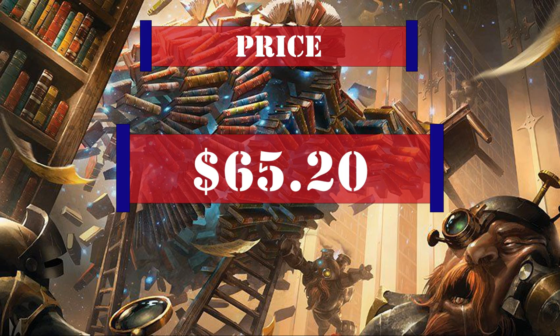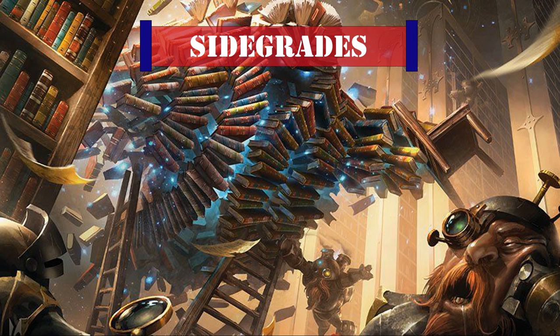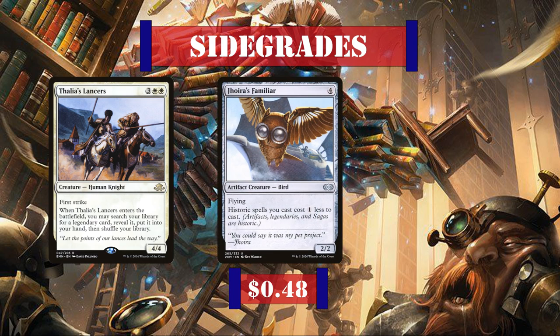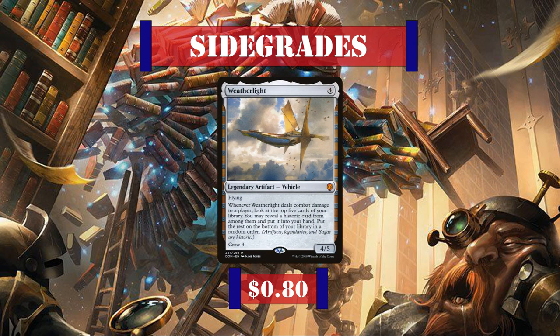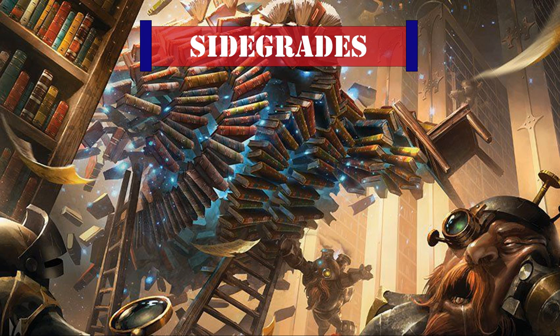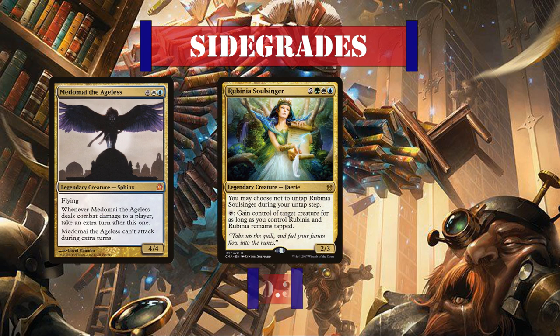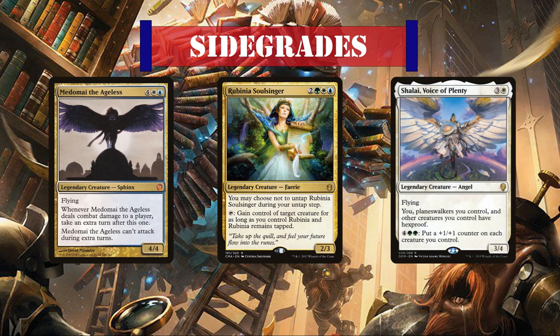For some side grades, some non-legendary creatures can be considered to support this playstyle. Thalia's Lancers make a decent tutor to search up even non-creature legendaries, while Joyer's Familiar is another source of cost reduction to make our legends and non-legendary artifacts cheaper. Feyboro Elder is a great source of ramp that gets huge thanks to our 5-color deck. Weatherlight would also be a good addition, helping us dig deeper into our deck for legendaries or artifacts whenever it deals combat damage. More legendary creatures would also warrant consideration, such as Midomai the Ageless, which benefits greatly from our haste enablers to grant an extra turn when they connect; Rubina Solsinger, who benefits from haste to immediately steal an opponent's creature when she ETBs; and Chalet Voice of Plenty, who gives board-wide Hexproof and the ability to grow our board further.